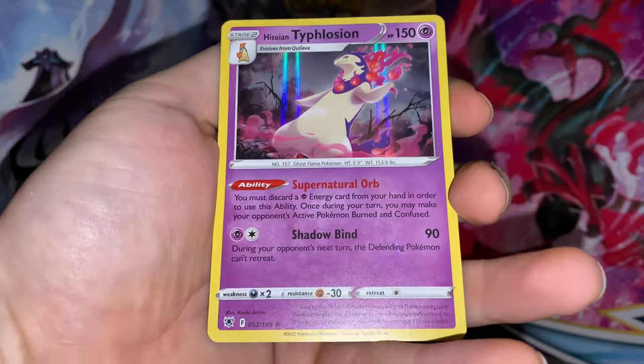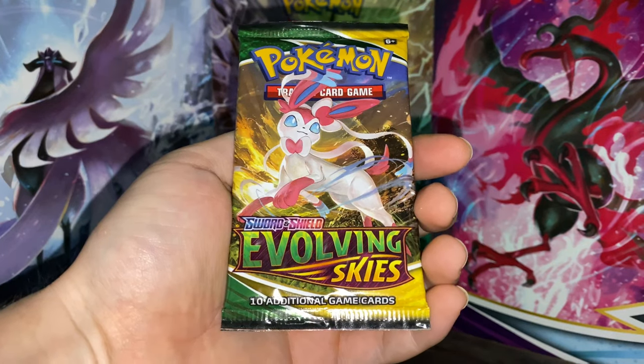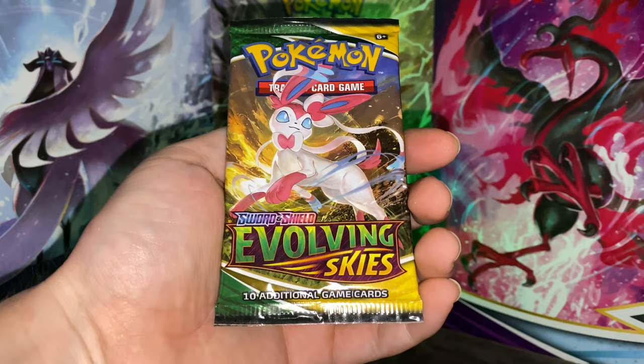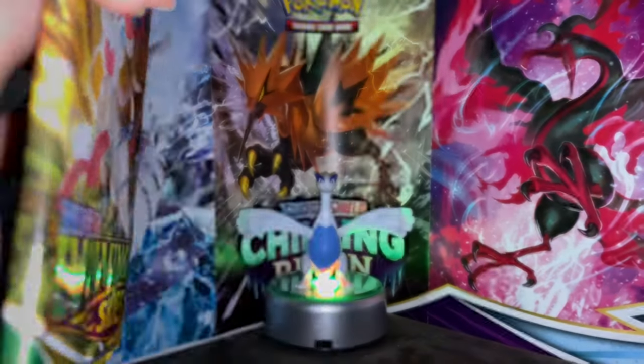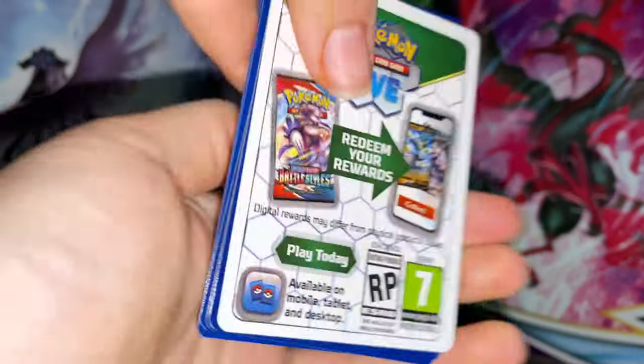Oh, got a Typhlosion holographic! Come on guys, let's bring it home with an Evolving Skies alternate art — let's do it! If I don't end up getting anything here, the next packs I'll probably rip will be some Lost Origins.